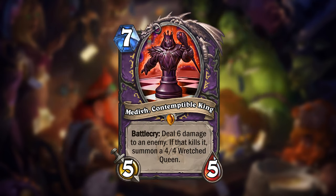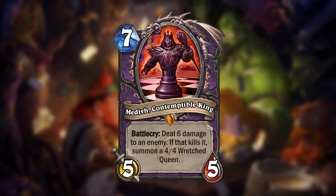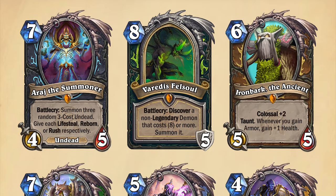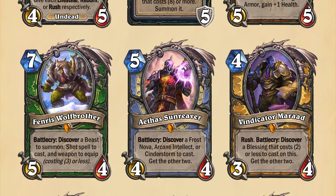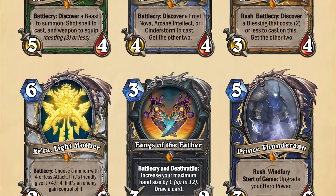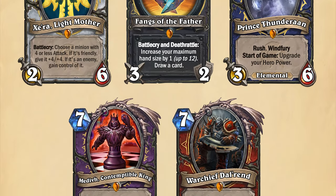Warlock gets Medivh Contemptable King. I figured since Wretched Queen is so clearly the best Arena card for Warlock right now, this could be another way to get your hands on one of those, and it can also be used to push face damage. Finally for Warrior, I made Warchief Del Rend. That's all of them. I tried making each one applicable for multiple situations. Also, if these were the only Arena-exclusive legendaries introduced, they would probably have a higher chance of appearing than other legendaries. But if more Arena-exclusive legendaries like these were introduced, I imagine it would just be random what you get.